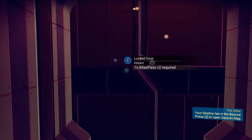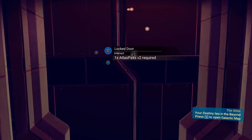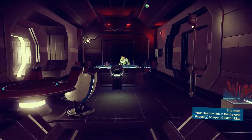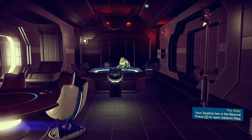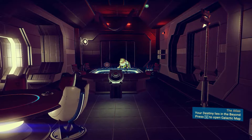To open all these locked doors on the planets — in alien observatories, factories, colonial outposts and so on — we have to find Atlas Pass V2.